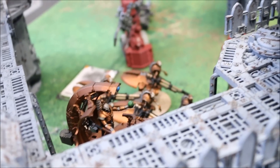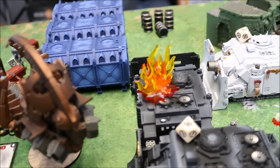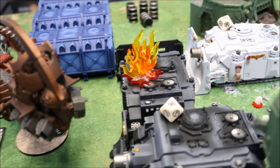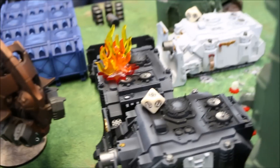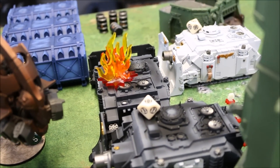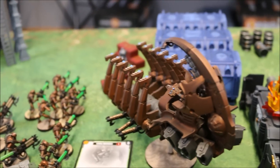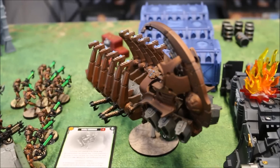We fired with the Heavy Destroyers and had one of the hottest shots ever — they took an Extermination Protocols. Three hits, three wounds, two sixes and a five — seventeen wounds. The Vindicator was obligated to explode. When it blew up, it did three wounds to the Ghost Ark, one to each of the other Vindicators, and killed three of his own Assault Marines. The Warriors up front combined with the Ghost Ark to wipe the Assault Marines out entirely.